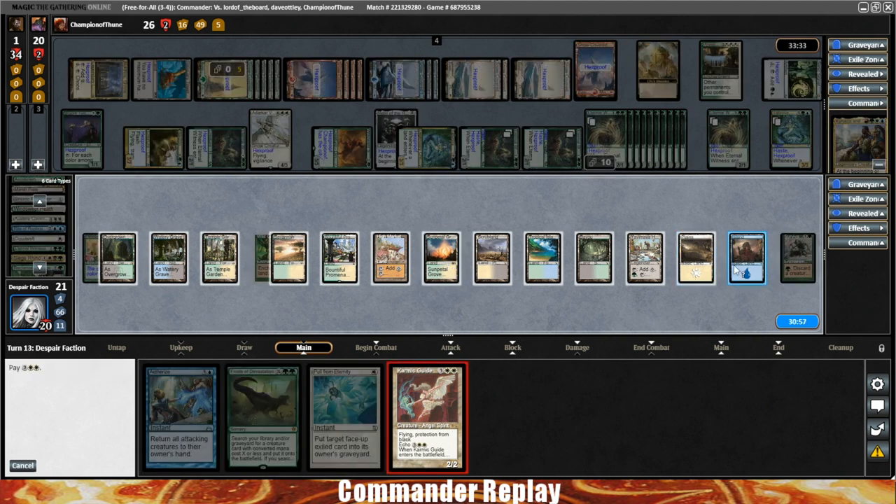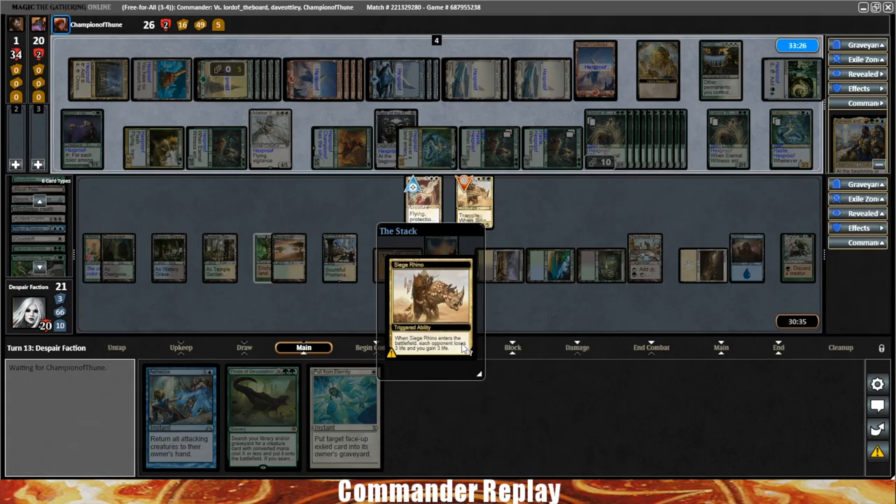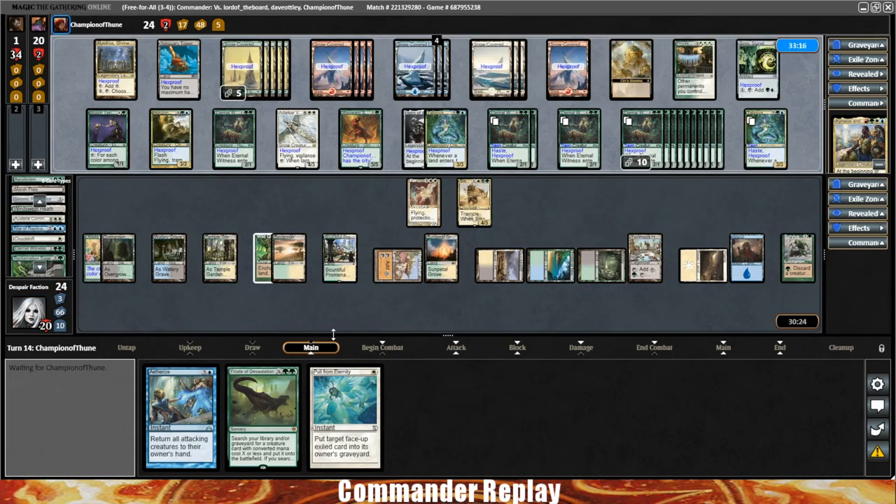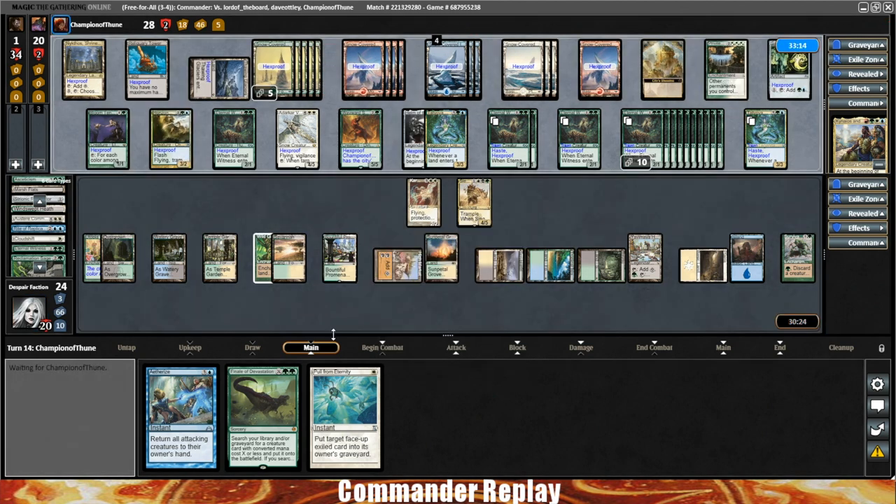Karmic Guide — get Siege Rhino. Siege Rhino back to play — three to opponent, we gain three. Opponent draws a card, gains a life, plays a land, gains a bunch more life with Horizon Chimera triggers. So much life gain. Solemn Simulacrum coming down. Here comes Temur Ascendancy and Sun Titan.